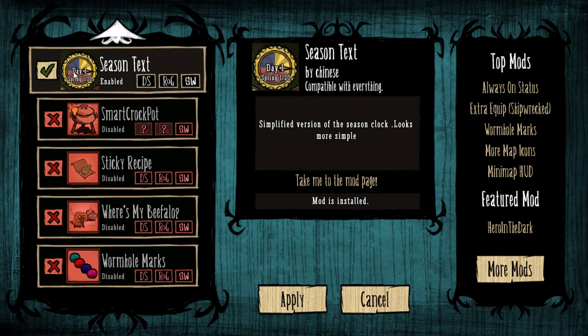Season Text — this just tells you the number of days into the current season and what season it currently is. Simple, easy, recommended.